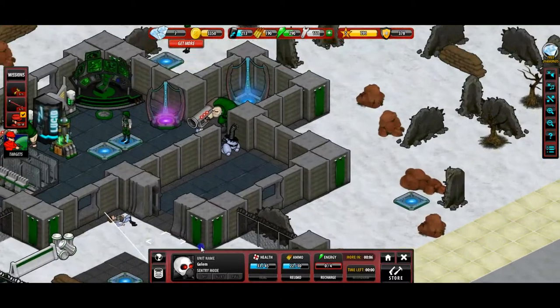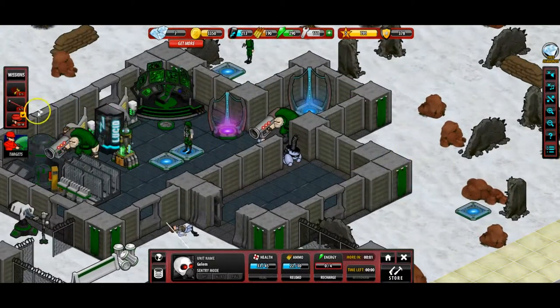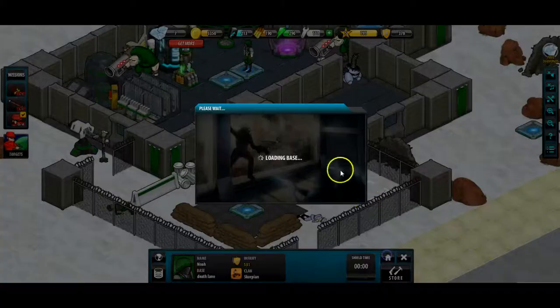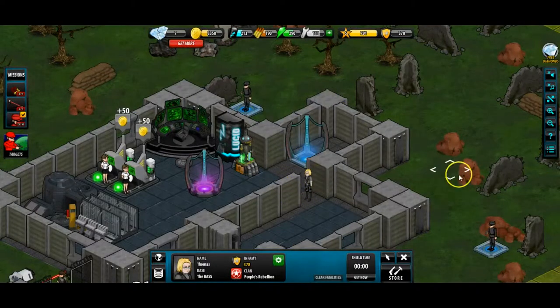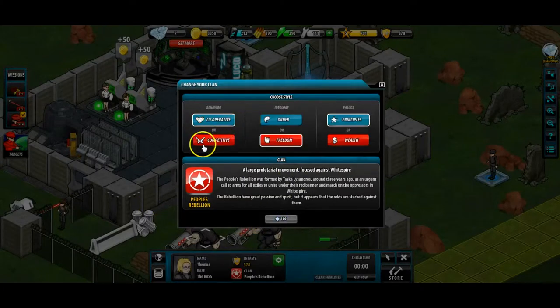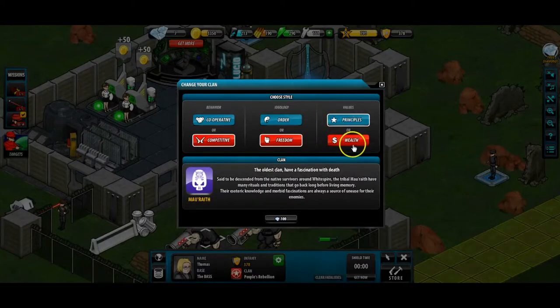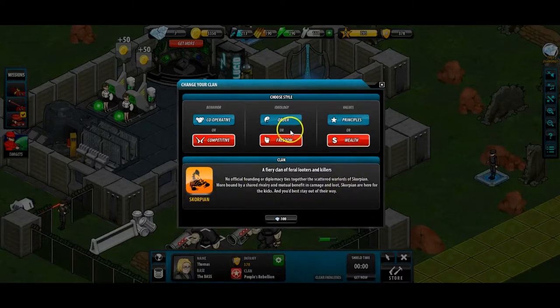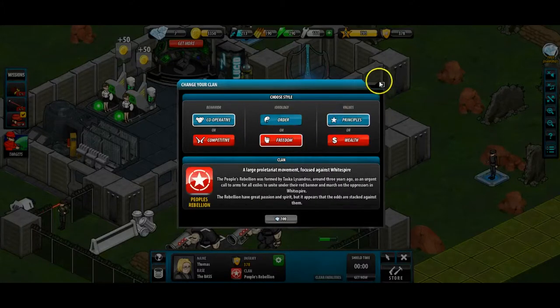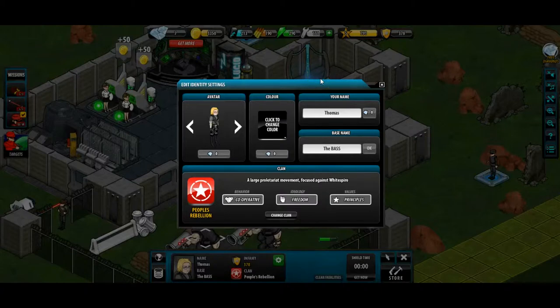You can customize your own base - these guys have gone for a green color, my guys are in black. You can customize your own avatar, choose your color, your name, your base name, and even join a clan. There are different preset clans - for example, if you want to be a freedom fighter fighting for principles, you join the Manu Wreath; if you want to fight for wealth, the Scorpion. They're not player-made clans but there is a clan system.